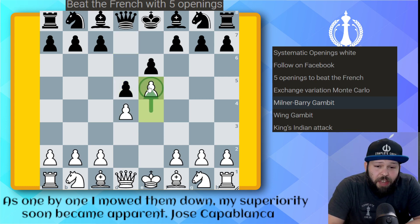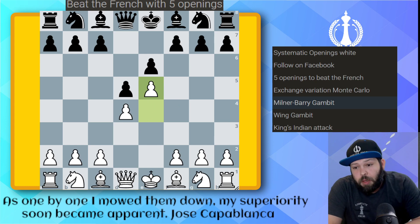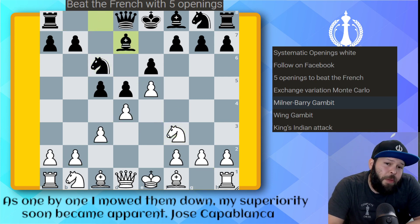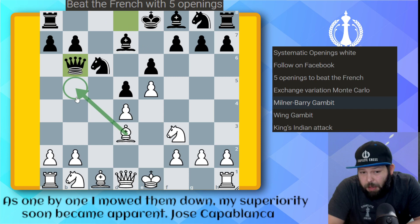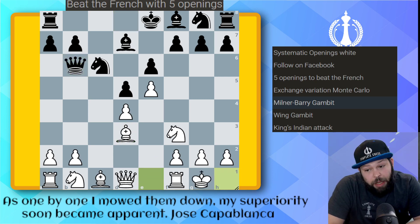It's called the Advanced Variation because we advance the pawn one square. Pawn c5, pawn c3, knight c6 — we've got this beautiful pawn structure. Knight f3, bishop to d7, bishop to d3 — this signals the Milner-Berry Gambit. After pawn takes, pawn takes, queen to b6 — the bishop on d7 stops our typical trick of bishop to b5. It's kind of hard to defend the pawn, but rather than retreat with bishop to e2, I castle, here to attack.